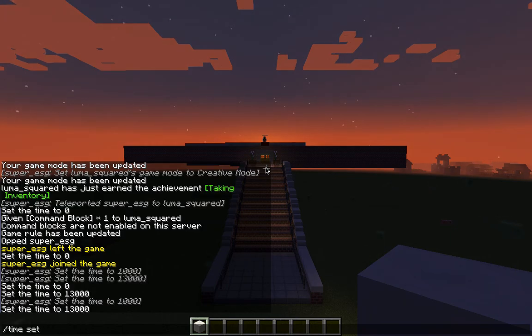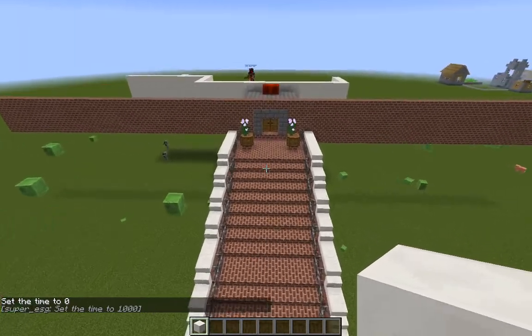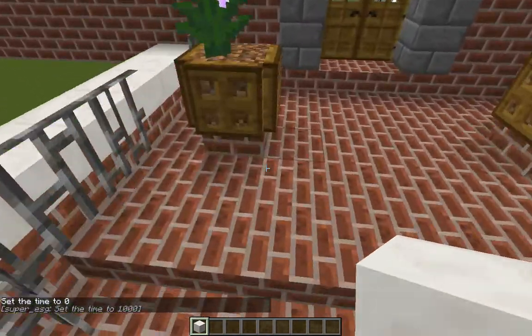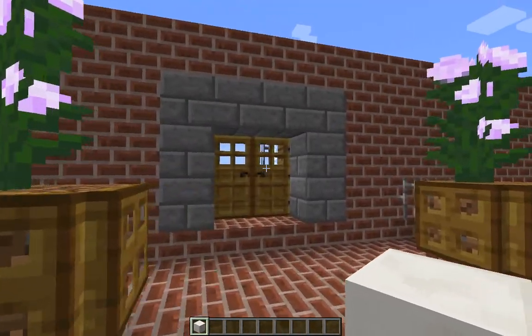And set it back to day. There we go. And this is the view from the fountain. Here are some nice fences — this is just what the railing looks like — and then here are some potted plants.